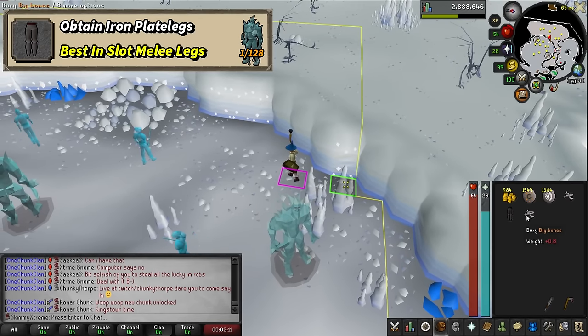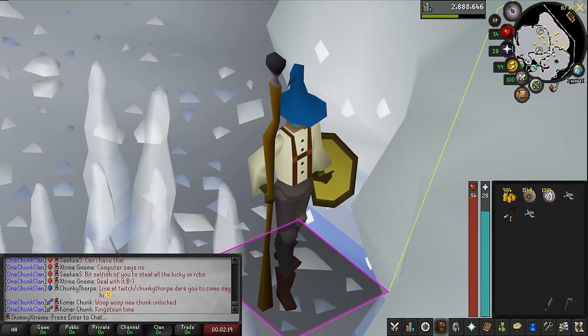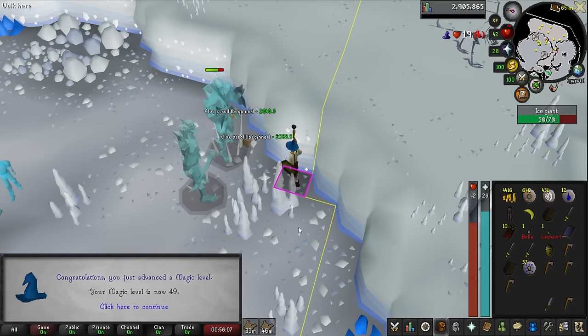Oh, there we go — that's all we needed, just a little bit of luck. There's the iron plate legs! 309 kill count — that's what I'm talking about. Level 49 magic as well.